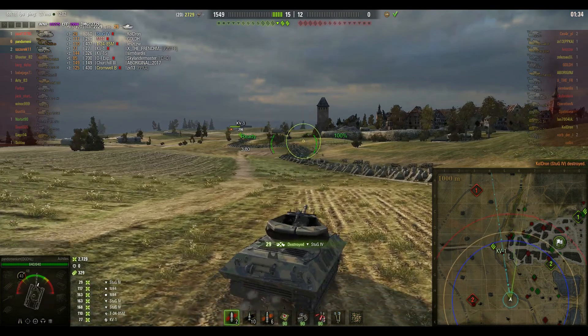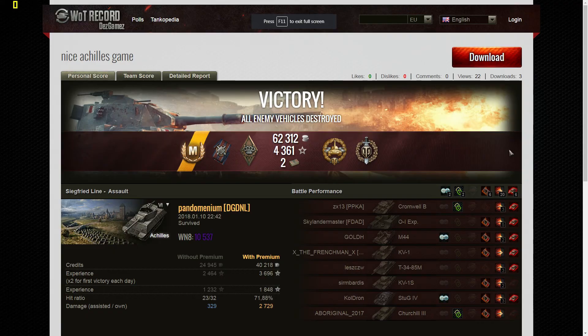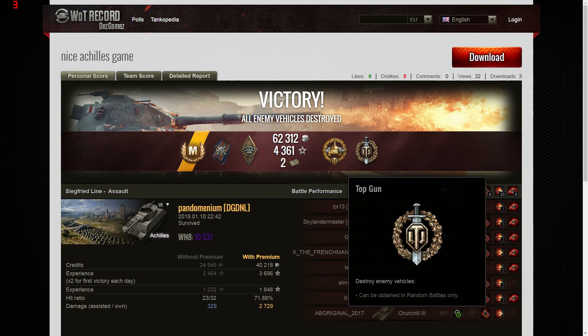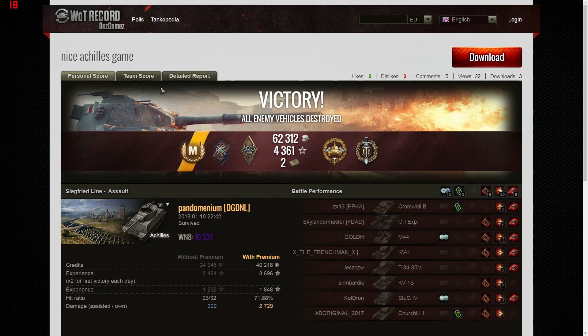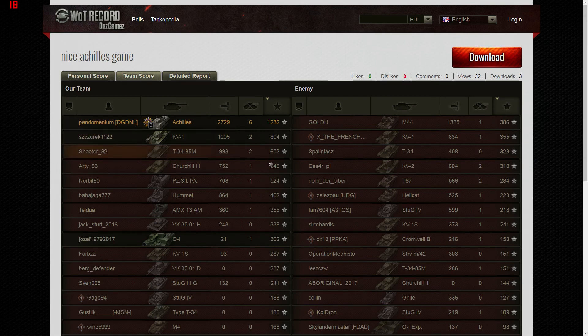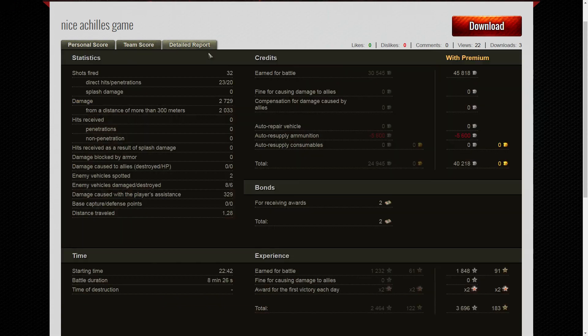Well played, Pandemonium — really well played, defended like a boss! Cracking game — he got the Ace Tanker, Fire for Effect, Bruiser, High Caliber, and of course Top Gun. He even got a couple of bonds out of that game. Finished top of the team: 2729 damage, six kills, 1232 base XP.